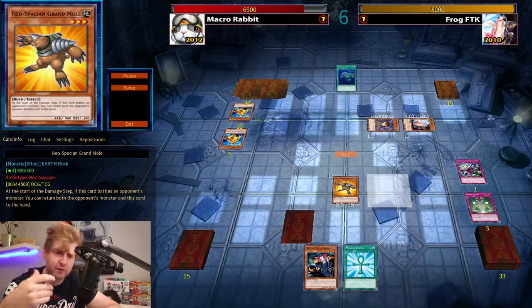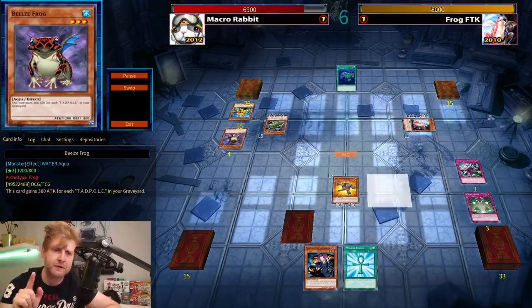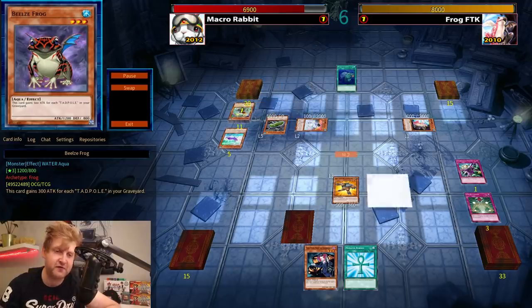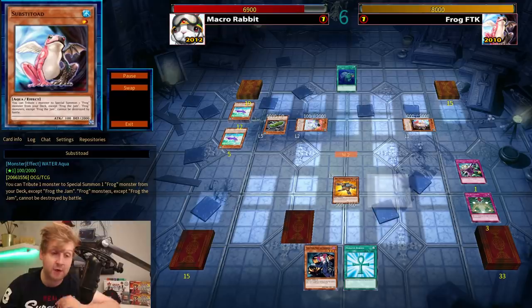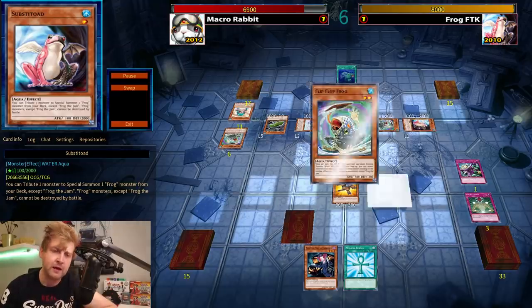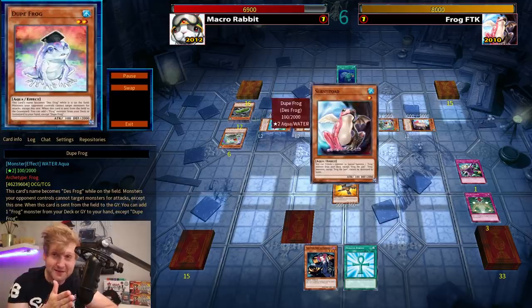The one-of Mystical Space Typhoon takes care of Cosmos, and this is where I really needed Macro Cosmos to remain on the field — to prevent the Frogs from capitalizing on that setup. I think my set was Forbidden Lance. This doesn't seem too threatening, but the situation is actually quite dangerous.